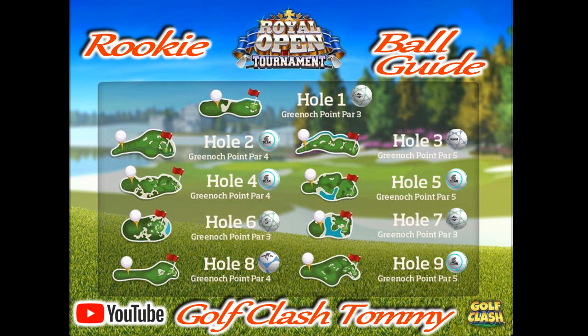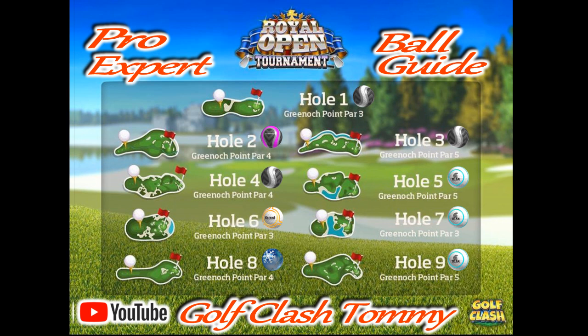It's important to keep in mind that we always want to win more balls than we're spending in the regular game. Now we're going to go through Pro and Expert in the same video, starting with hole number one for the Pro and Expert division, which means we're playing from the second tee. The general ball here will be a Kingmaker and a Titan, and we'll pull off some other balls as well.